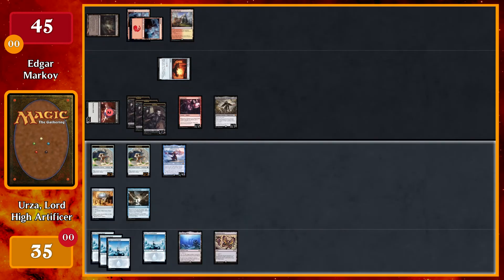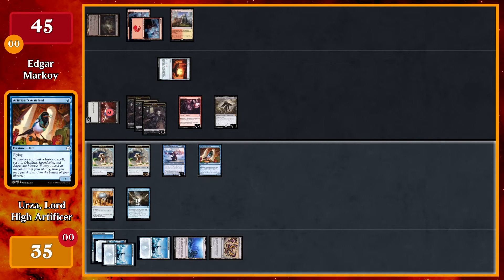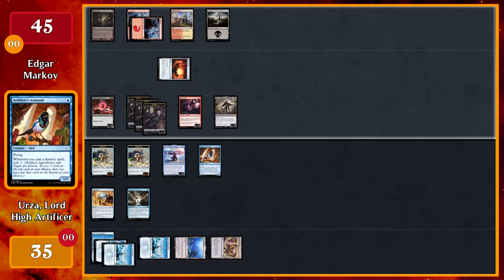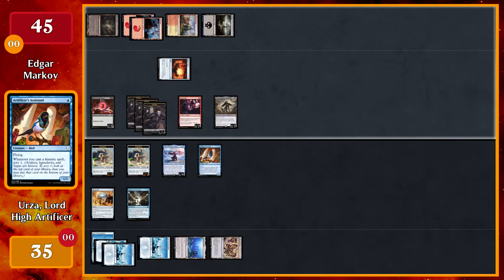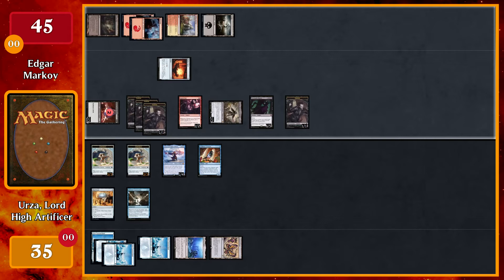Play a land for turn. I'm gonna pay five for Urza's ability, shuffling my library and exiling the top card — until end of turn I may play it without paying its mana cost. I will cast an Artificer's Assistant and pass. Play a Swamp, tap the Mountain to tap the Signet and my other four lands, to cast a Necropolis Regent. On cast I'll get a token and move to combat. I'll attack with the Gifted Aetherborn and Drana. I will block Drana with the Artificer's Assistant. I'll take four, go to 31. I'll gain four, go to 49. I'll get one counter from Rakish Heir and four from Necropolis Regent, then pass.